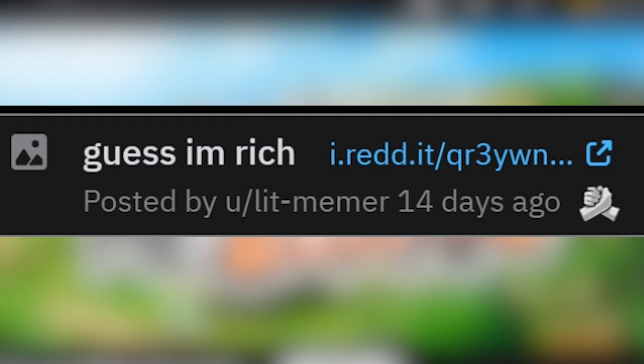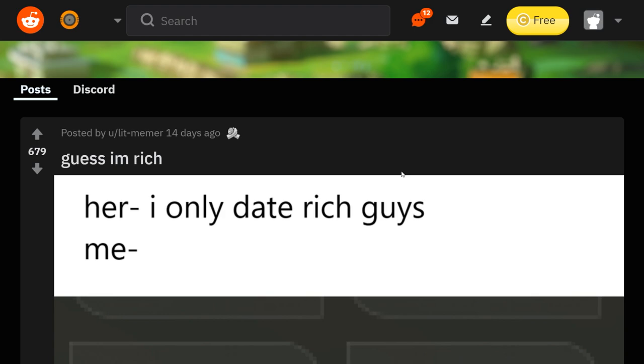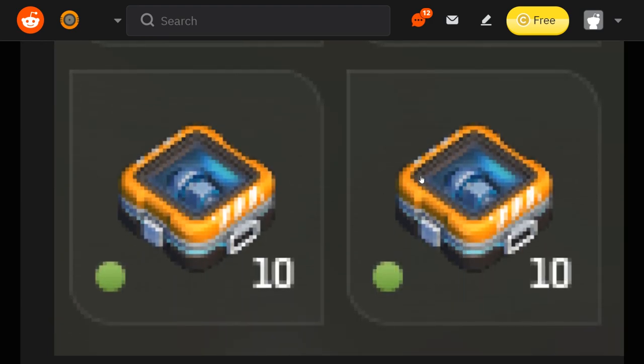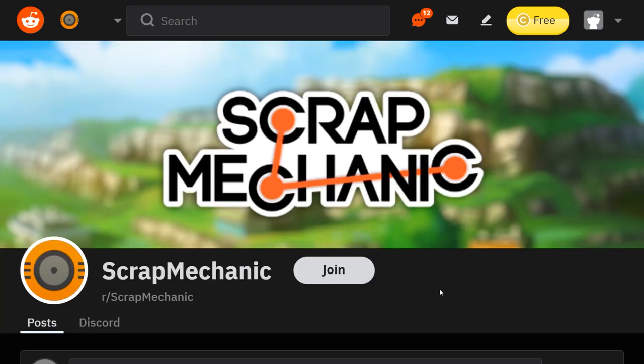And here we have the top post of the past month — 'Guess I'm rich.' 'I only date rich guys.' Two stacks of component kits and you are loaded. That is the definition of rich in Scrap Mechanic — when you have extra component kits like this. And those were the top posts of the past month for the subreddit r/Scrap Mechanic. Let me know which one was your favorite down in the comments below. See you guys next time.